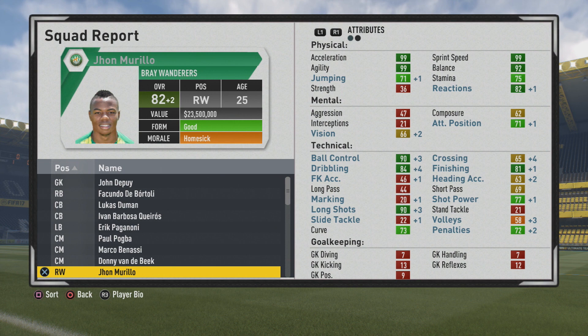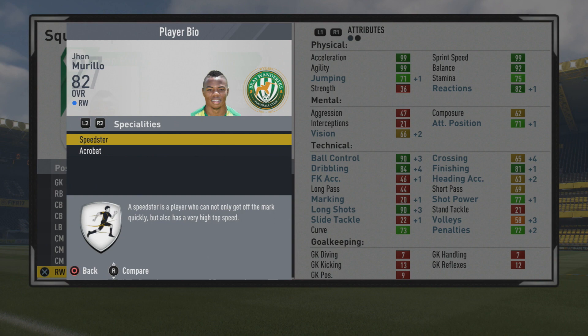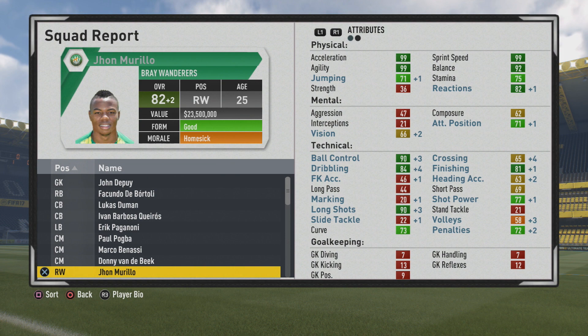At max potential: pace maxed out, agility maxed out, 92 balance — he feels amazing on the ball with those stats. 75 stamina, 82 reactions. Mentally quite poor. 90 ball control, 84 dribbling, 81 finishing, 90 long shots, 87 shot power. Curve and penalties are not too bad. Short passing is at 69. So he's not the best crosser or passer, however he has pure pace to get in behind and his finishing is not too bad either. He feels amazing on the ball with that five foot seven frame. He's perfect for those who just want to shoot and get in behind with their wingers, not big on crossing, because his short passing is only 69. If you like those pacey, agile wingers who don't need to cross, this man's for you.